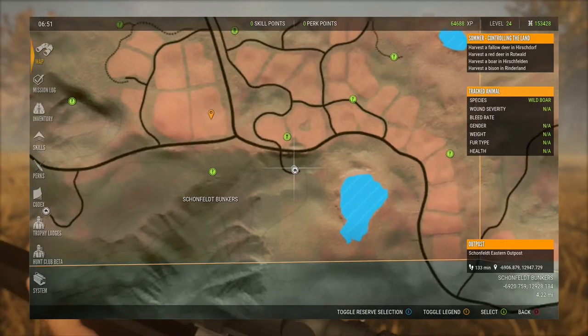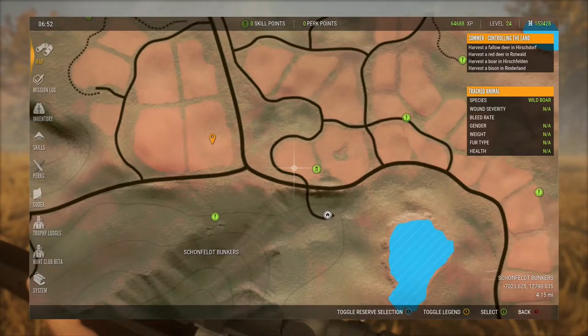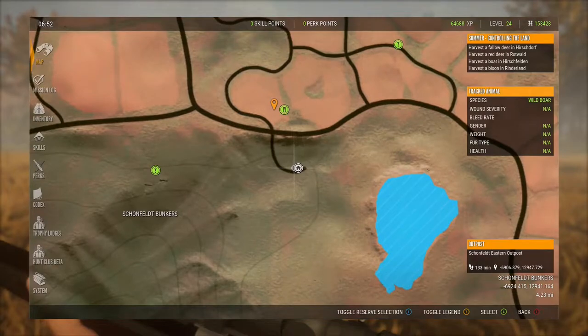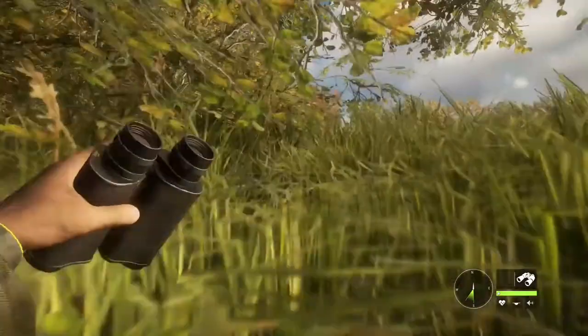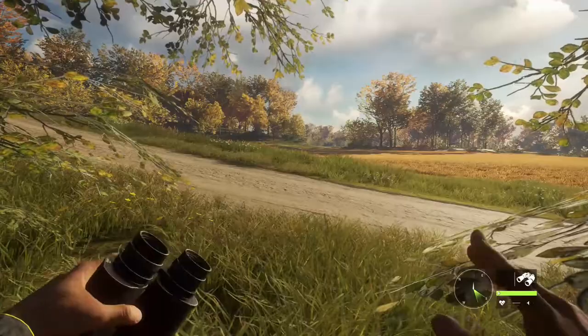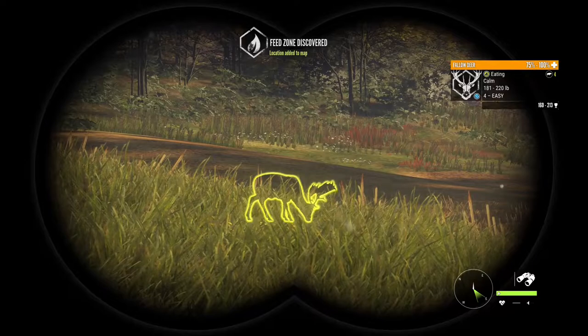Next we'll need a fallow deer in Hirschdorf. Zooming all the way out on the map will show you the region you need to be in. Hirschdorf has a southern outpost located conveniently right next to some straw fields, and we'll head there next. Hirschdorf is home to the fallow deer. Fallow deer feeding time is between 5:30 to 9:30 a.m., so we can do this next part of the mission without having to reset the time. Let's see if we can locate some fallow deer in the nearby field.